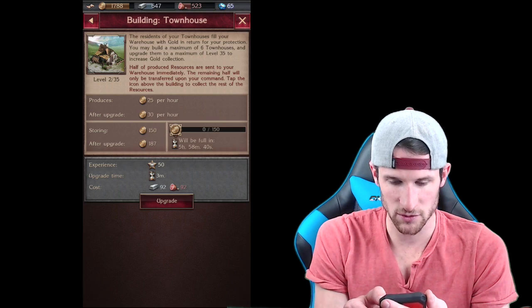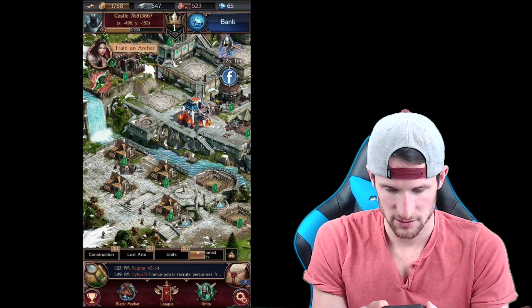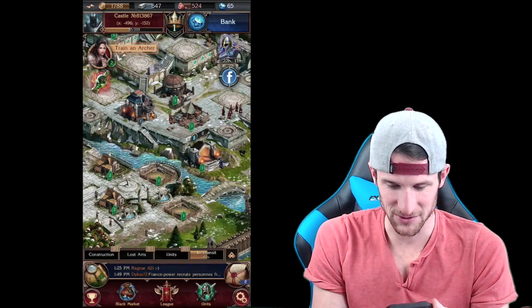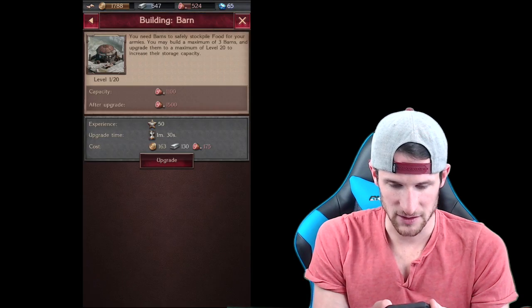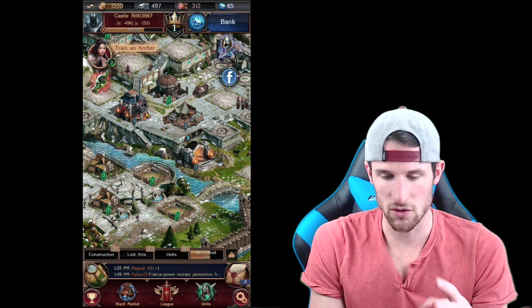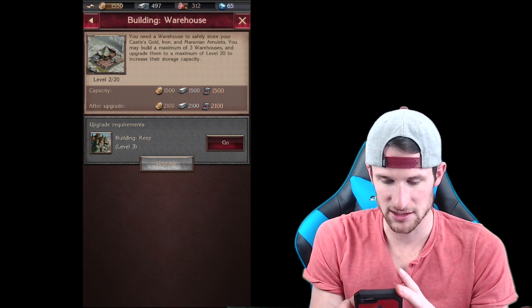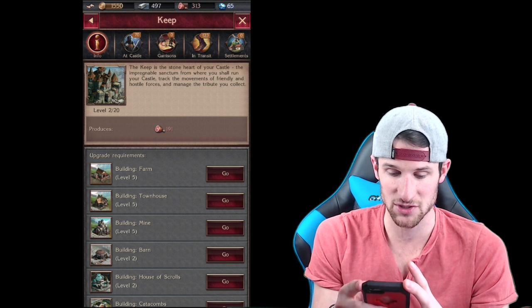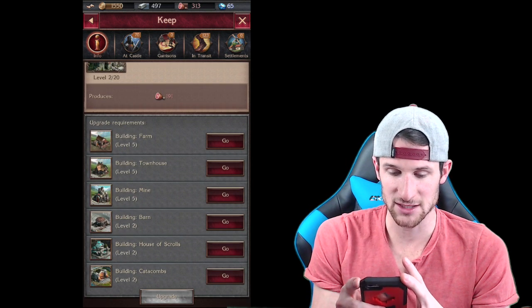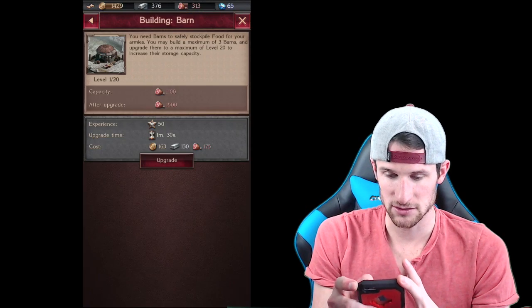The barn stores the food. Here they are - the Townhouse produces gold. The description says fill your warehouse with gold, so I need to go find the warehouse. Let's explore to find it. Is that one? No, that's the barn again. Warehouse - here we go! We need to upgrade this so we can store more gold. We also need to get our Keep upgraded.